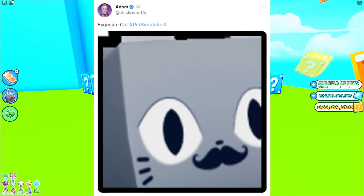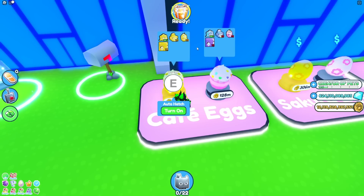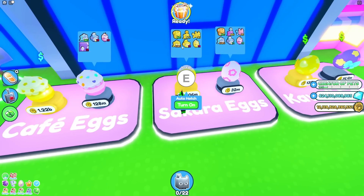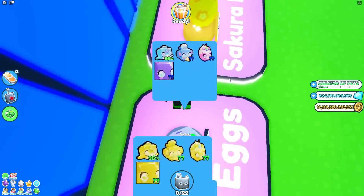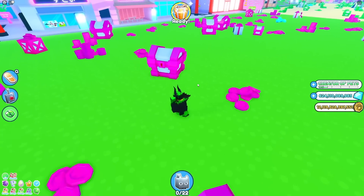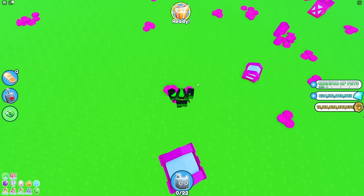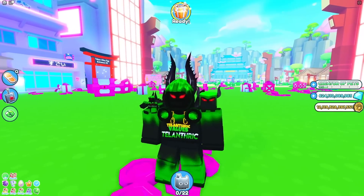A lot of people thought the exquisite cat was going to be an event pet you could get from like my restaurant or another game. This one doesn't have a mustache anymore, but there's the exquisite cat, exquisite elephant, and exquisite parrot. Usually all new world eggs have three pets and then one huge, but these have four pets and then two question mark pets. So these leaks suggest they're definitely adding new eggs for a new world — and it could be the same world since ninjas and royalty were around in the same time period, making it look like a medieval update from all around the world.